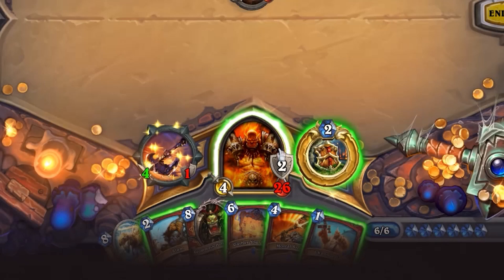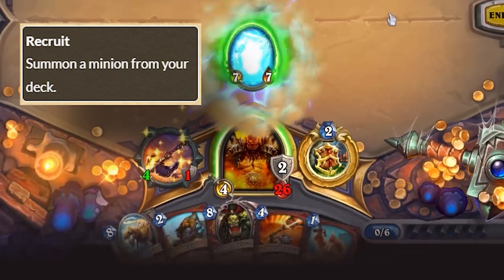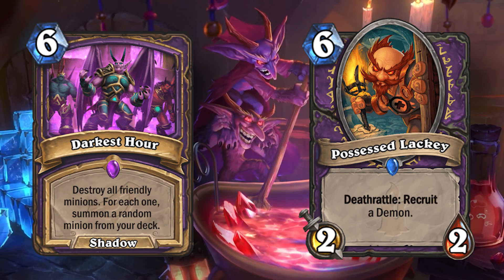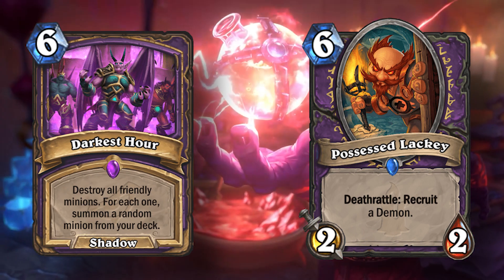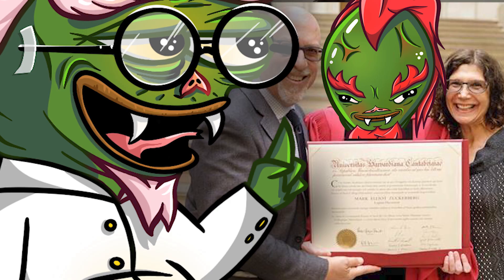This is also the same thing for the Recruit mechanic from Kobolds and Catacombs. Recruit means just pull them out of your deck. We see this on Possessed Lackey, but then for Darkest Hour, which came out in Rise of Shadows, it says 'for each one, summon a random minion from your deck.' And according to my calculations at my Harvard degree, that's the same thing as Recruit, Blizzard.